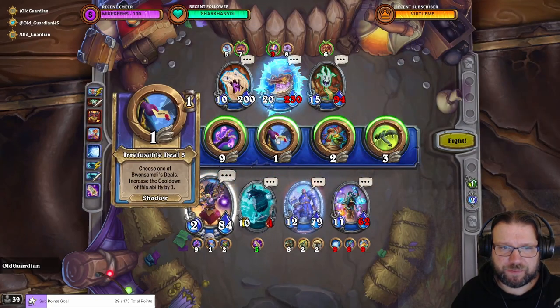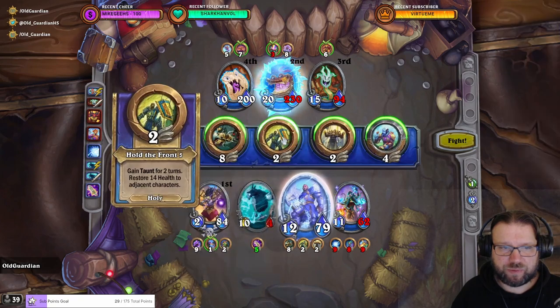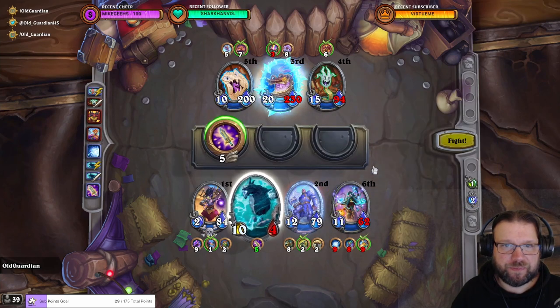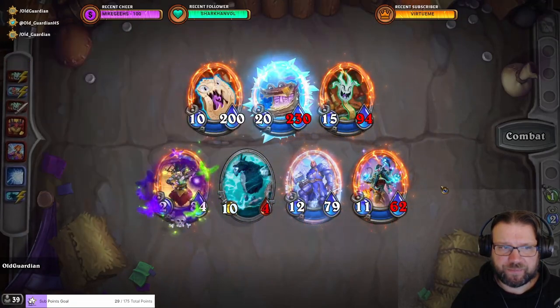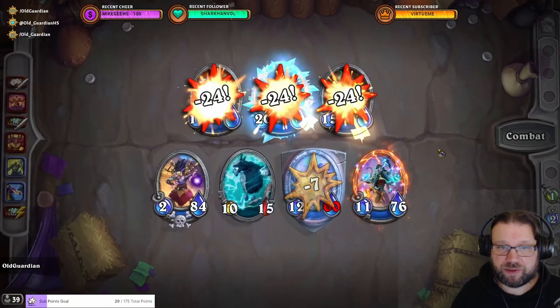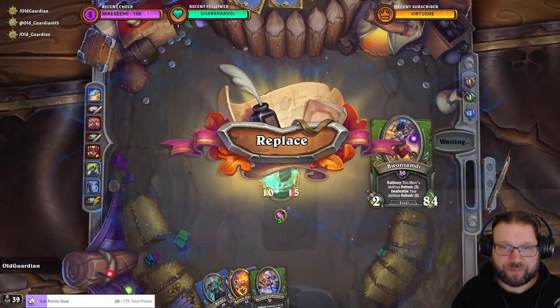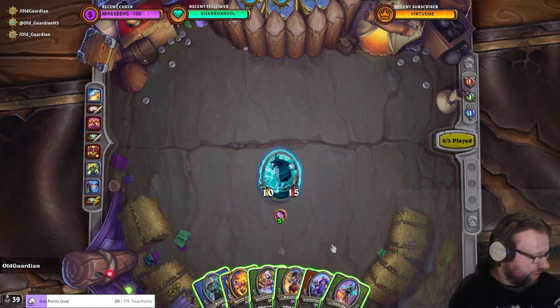Babbling Book remains frozen. We're going to Deal of Fear again. These are attacking; Cornelius will taunt up and hold the front - that's holy. And I get to do Reflex Shot, which is fel. Cornelius has done everything he needs to do - he has done holy. And I get to do fel. So I have done nature, fel, holy, shadow, frost. I'm missing arcane and fire.